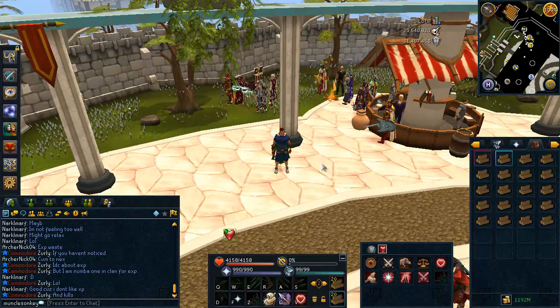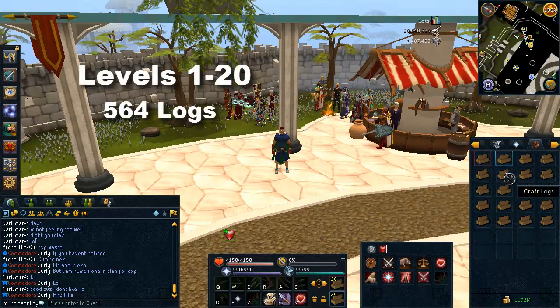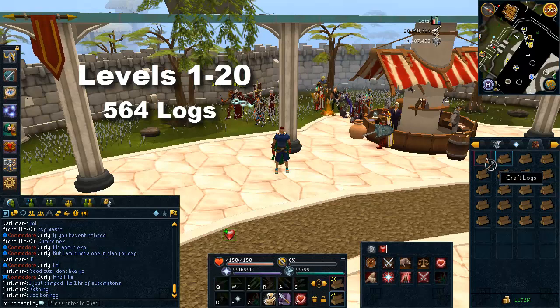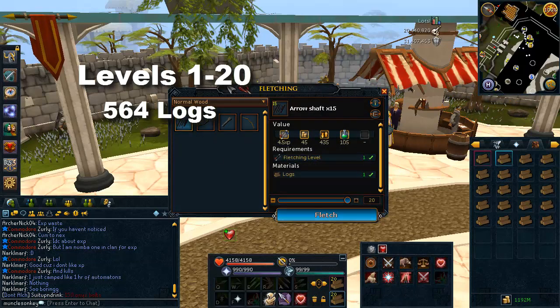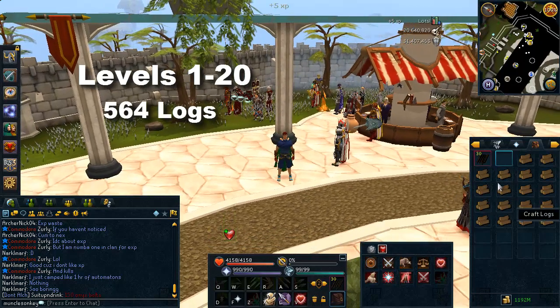Starting out at level 1 fletching, what you need is regular logs. You can either cut these if you have a low woodcutting level and want to train both at the same time, or you can buy them off the Grand Exchange. These are rather expensive at 400 GP each. However, you're not going to be using very many of them, so that's okay. From level 1 to 5 you cut bow strings — just use your knife and the logs in your tool belt and fletch away. You need 78 logs to get from level 1 to 5 fletching.